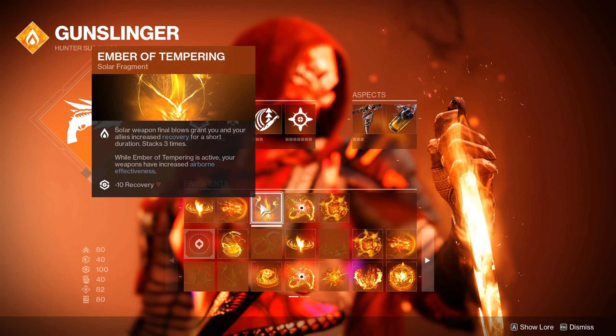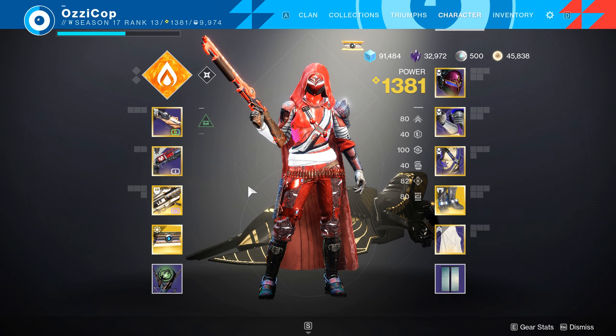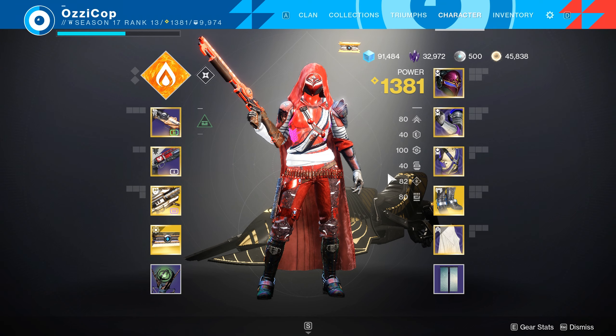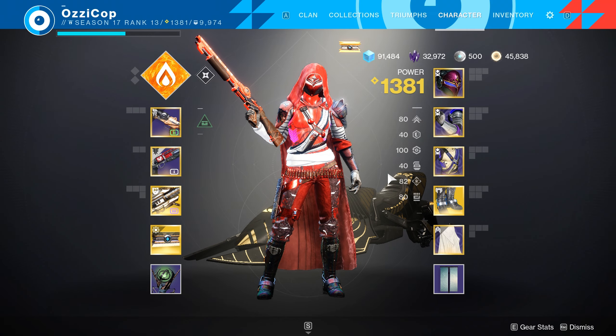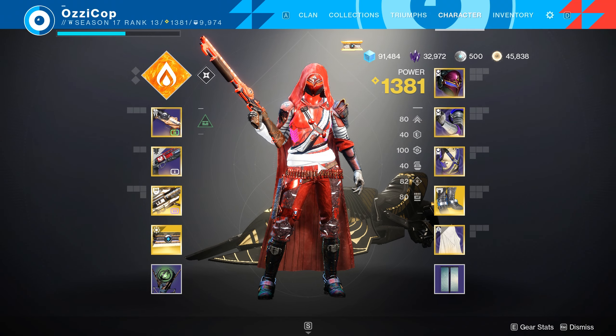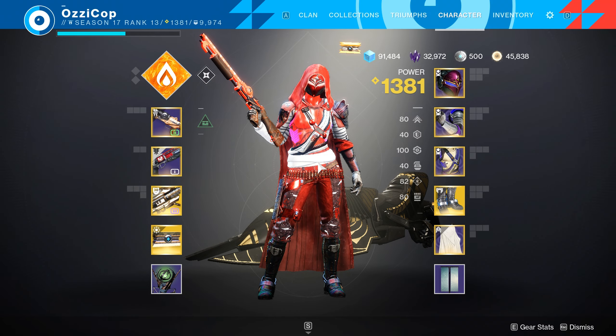We do need a kill to activate that final bonus, but having 70 airborne effectiveness all game is still really good. Your bullets pretty much go exactly where you're shooting — you just need to be a little more precise than with old Icarus. At 90 I don't really feel the difference between that and old Icarus Grip. I do drop a 38 KD game with this build, so enjoy that streak.